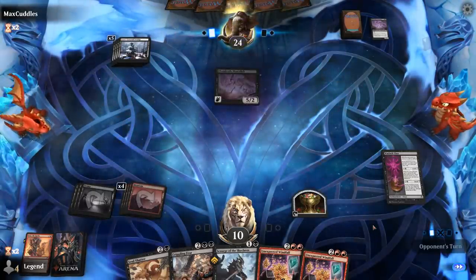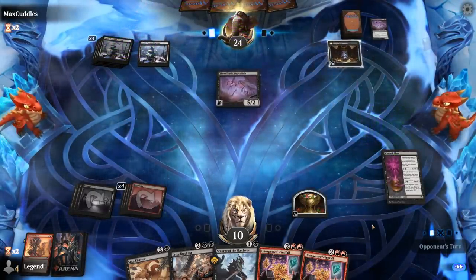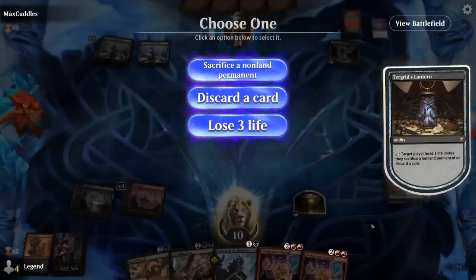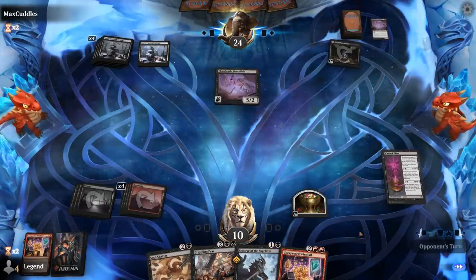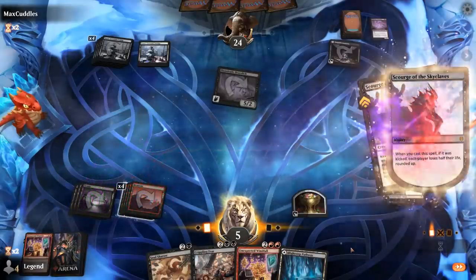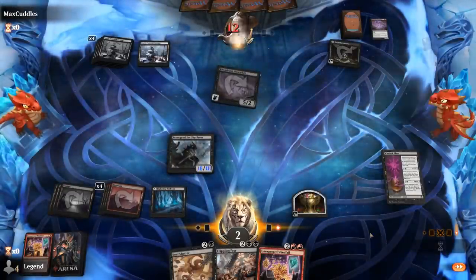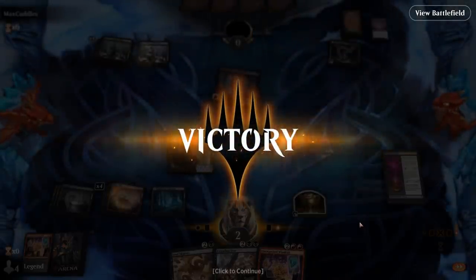Opponent plays the Dragon plus Torgrid's Lantern. I can easily lose three here, doesn't matter. We take five, now at five life. Kicked Scourge will do it. It doesn't matter that the opponent was at 24 — this combo can kill from any life total. Sweet, on to the next one.